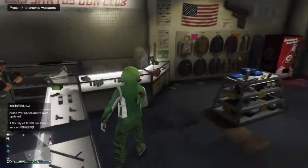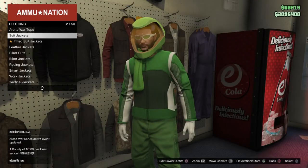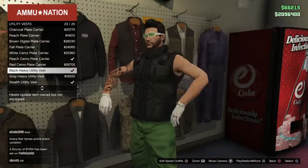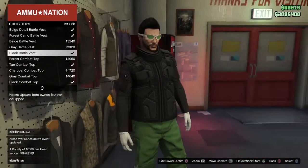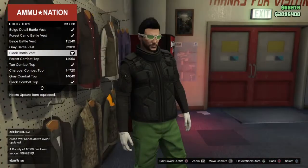After you buy those two, head over to Tops and go down to Utility Vest. Buy the black heavy utility vest. After that, go to Utility Tops and buy the black battle vest. You guys are going to change the black battle vest after you do the glitch — I'll show you that in a second.